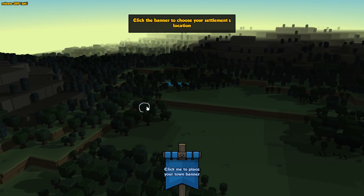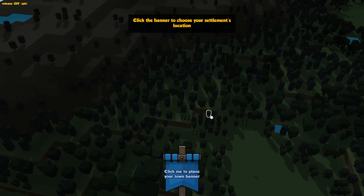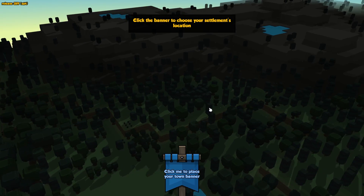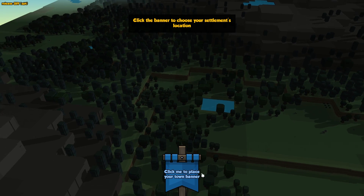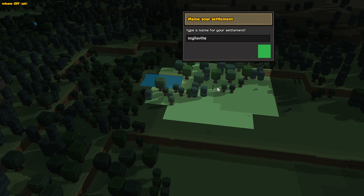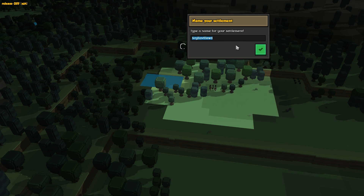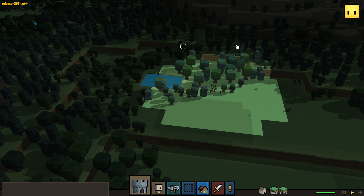Alright, where are we going? I really like this pocket of water right here. There's not really much around here but this is where I would go - I want to be near water. So I'm going to plunk my little thing down right here. I think this looks like a good spot - it's a wide open area and I just think it looks good.